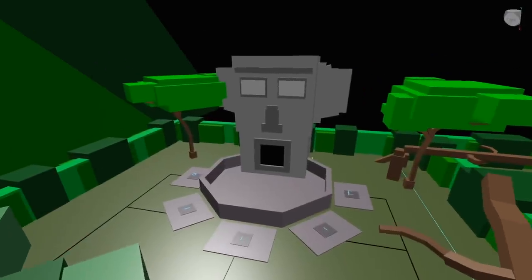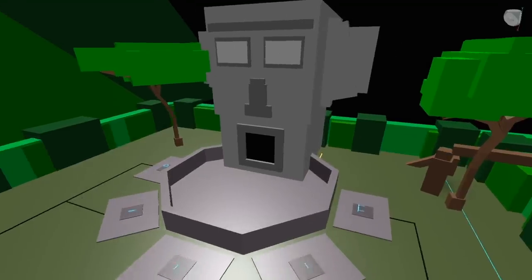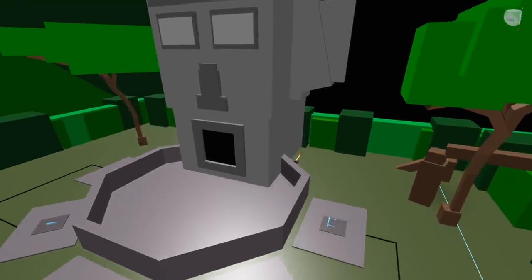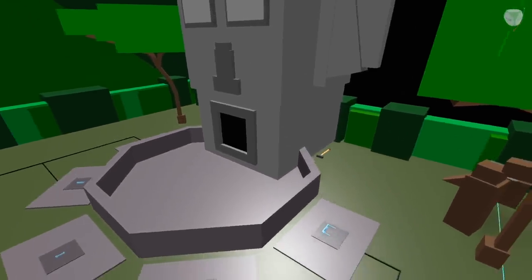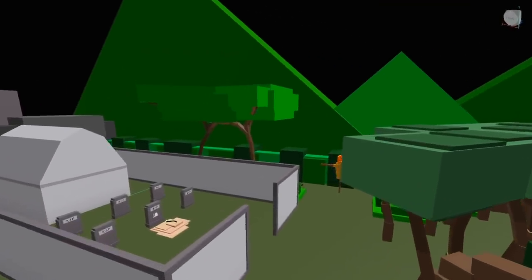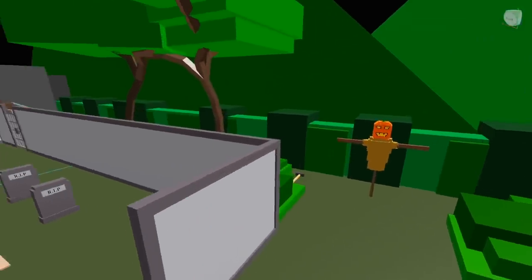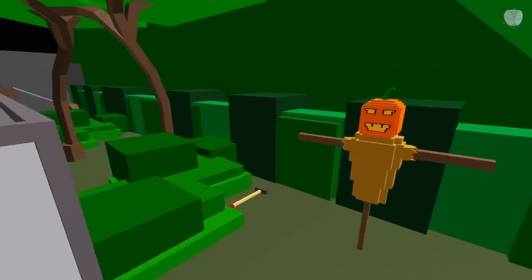Next we're going to be looking at the mace, or the hammer or mallet. The first location is just around the corner from the monument here, tucked in this little corner back here. The next location is just beyond the graveyard as you come out of the forest. Make your way down here and hang a left at the scarecrow, and you'll find the next location right here on the ground.